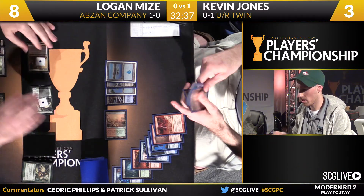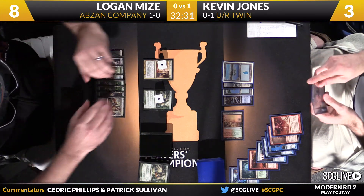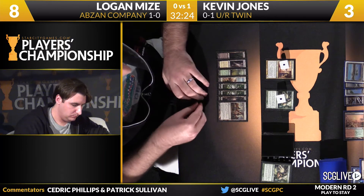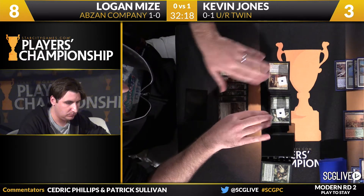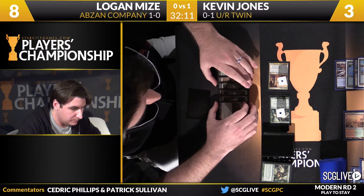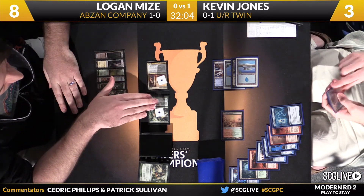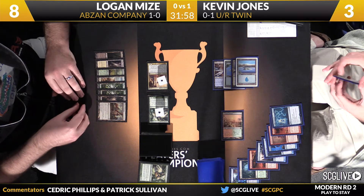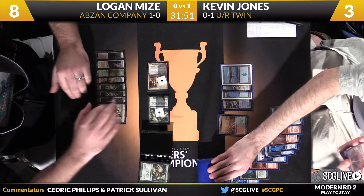Kevin will just have to pass the turn back. Mize will draw, and Cryptic Command is going to tap these creatures before they even get to attack — tap and draw. Logan acknowledging that pretty quickly. Logan basically needs one more turn. If he can activate the Gavney Township and then activate it again, his creatures are at four toughness and then Anger of the Gods can't pull Jones out. But there is a window here for Snapcaster Mage to answer the board. Logan will just pass the turn back. Kevin did pick up a copy of Lightning Bolt off that Cryptic Command draw.